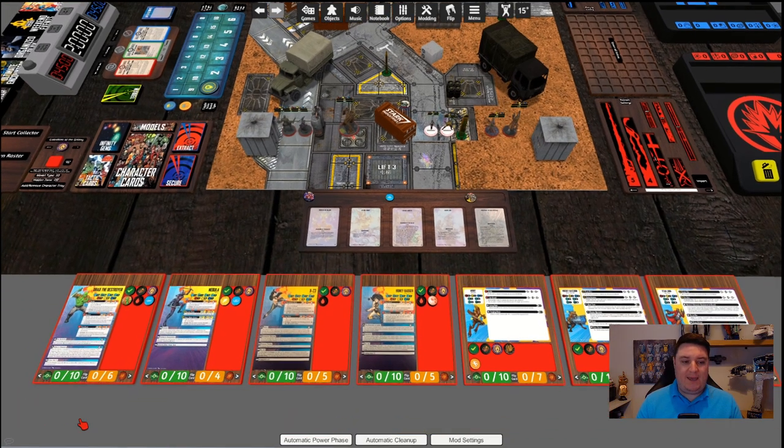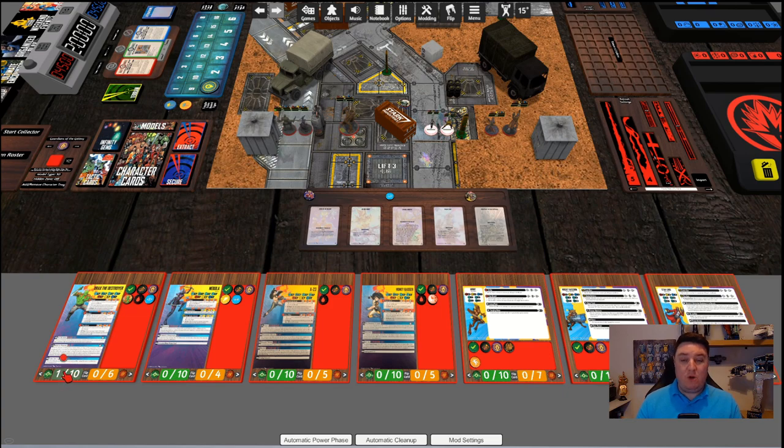Once all characters are deployed, we enter the power phase. We could manually click each character to add power — left mouse button adds, right mouse button removes — or we can press the 'Automatic Power Phase' button at the bottom of the screen. That gives every single character their automatic power. It's intelligent enough to know if you're an Asgardian it gives two power, Magneto with two constructs gets three, Hulk generates more, and so on. The one thing it doesn't do is crisis cards — if you're holding a cube or standing next to a crisis that grants extra power, you need to add that manually.